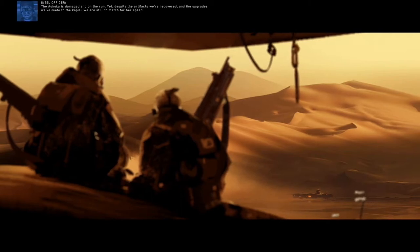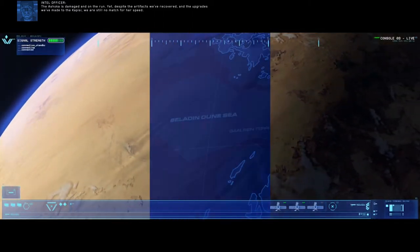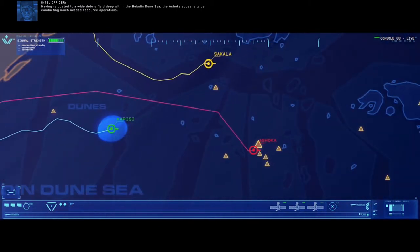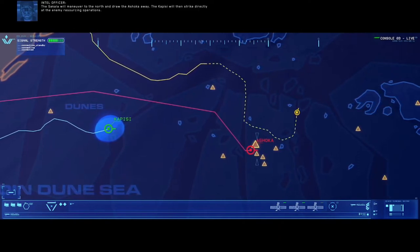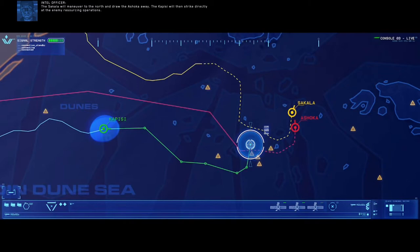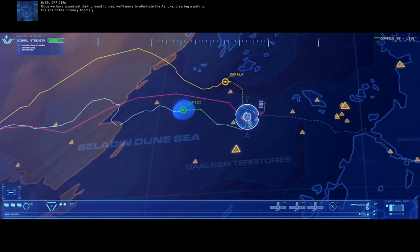The Ashoka is damaged and on the run. Yet despite the artifacts we've recovered and the upgrades we've made to the Kapisi, we are still no match for her speed. Having relocated to a wide debris field deep within the Belladin Dune Sea, the Ashoka appears to be conducting much needed resource operations. The Sakala will maneuver to the north and draw the Ashoka away. The Kapisi will then strike directly at the enemy resourcing operations. Once we have wiped out their ground forces, we'll move to eliminate the Ashoka, clearing a path to the site of the primary anomaly.